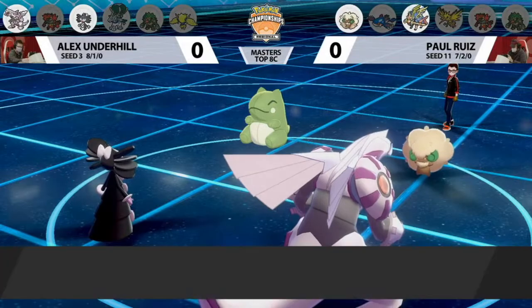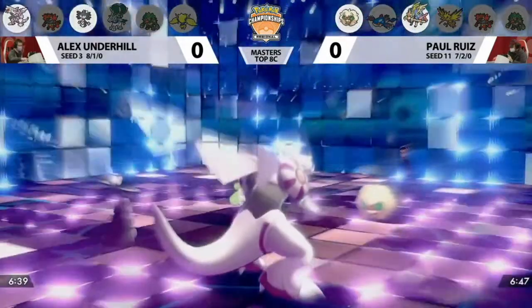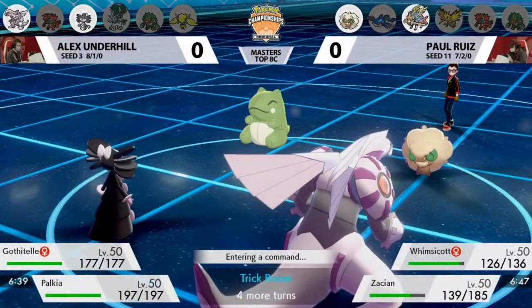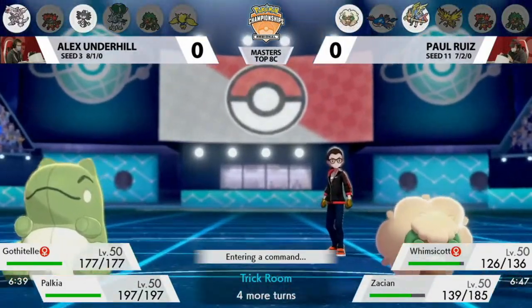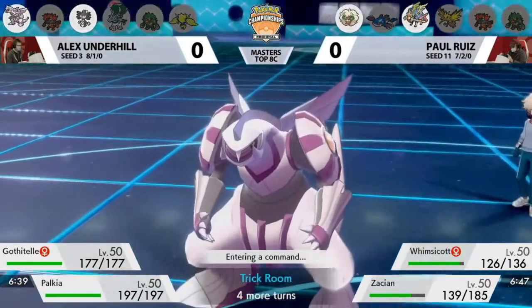Whimsicott won't be able to go for an attack this turn because of the Fake Out. Substitute from Zacian takes 25% of its HP and puts a Substitute in front of it. Trick Room from Palkia — a very telegraphed turn from Alex on Turn 1 with just the Fake Out and Trick Room. It's a very normal play Trick Room teams go for often.